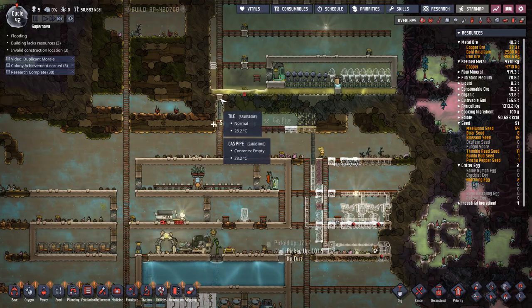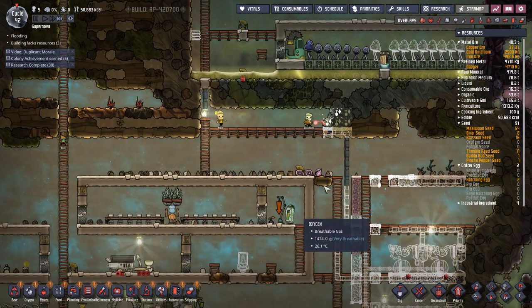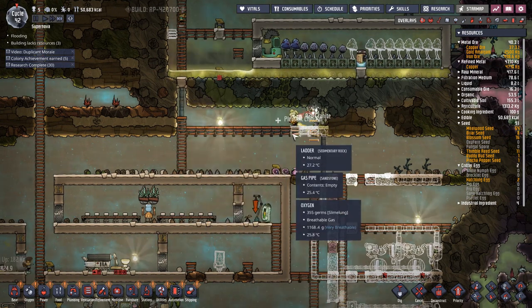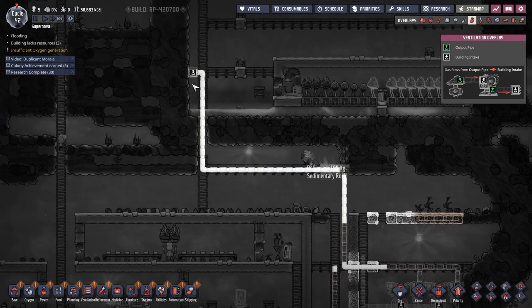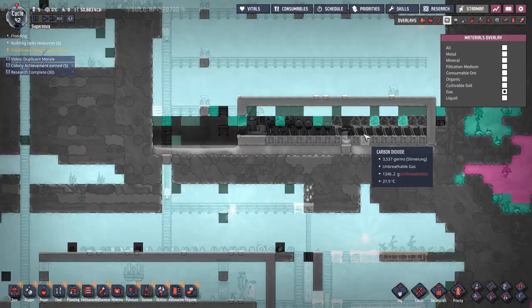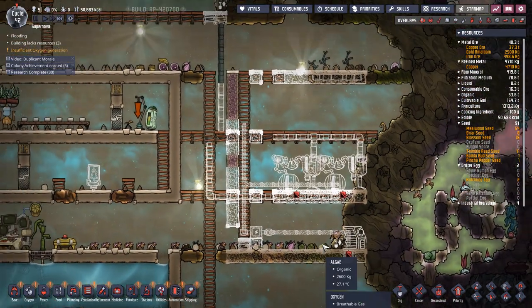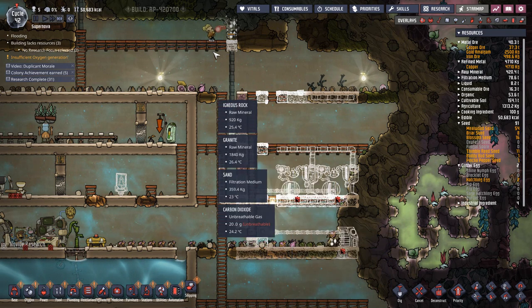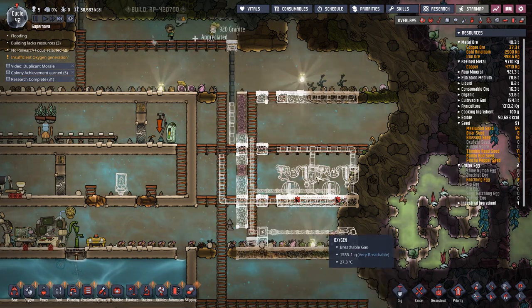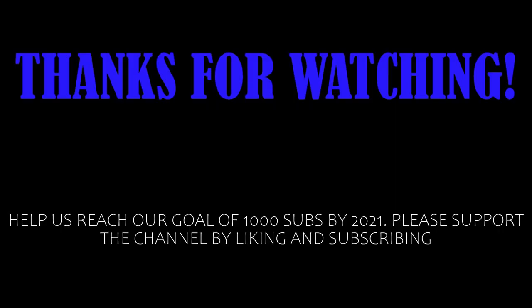We've installed a brick here to stop water from coming down and run a gas pipe for carbon dioxide. We've got some slime down here with a deodorizer to catch the off-gassing. We're installing natural gas generators where the carbon dioxide is going to come up and feed into this area so that our mushrooms keep growing. In the next video, we're going to take a look at running the natural gas over here when we attack the saltwater biome. We'll get natural gas so we can get off of this coal. I kind of like having the two oxyferns here keeping the CO2 under control.